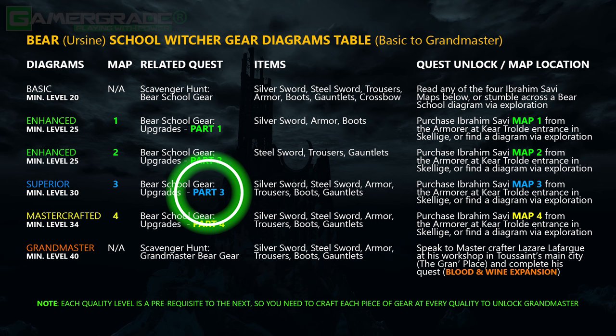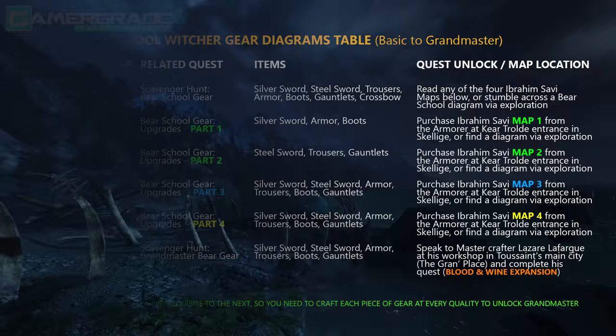Now we'll move on to locating all the superior Bear School Diagrams, which unlike all previous diagrams are all found in Velen. Marked as part 3 in the quest entry, make sure to have this active as your next quest objective.